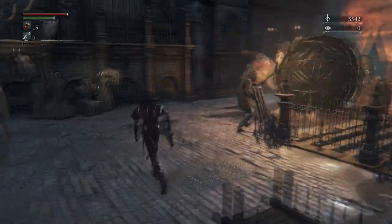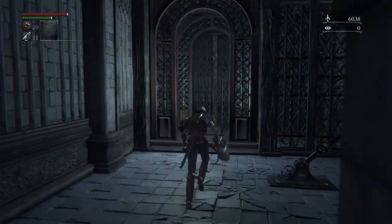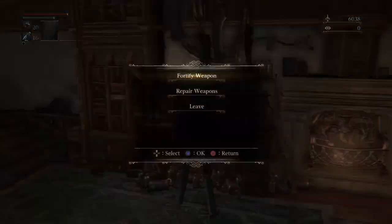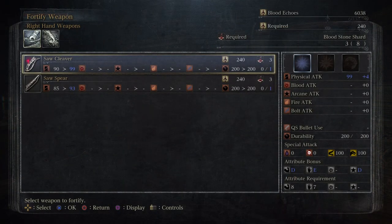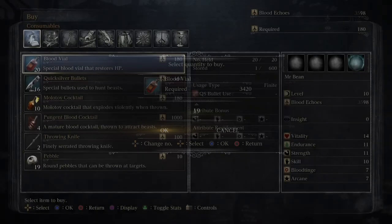Once you get to the bridge with the guys that shoot the giant fireball across it, run across that bridge and then unlock the elevator shortcut, which will come in handy. Then go back to the dream and upgrade your Saw Cleaver to plus one — I got to plus two because I was fortunate enough to have some more drop from enemies. Hopefully you've accumulated a few echoes because now's a good time to invest.